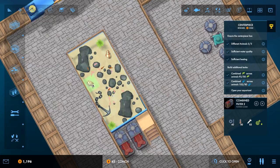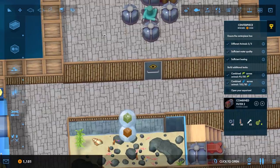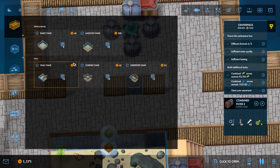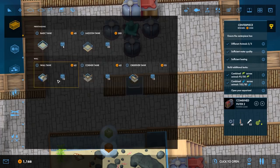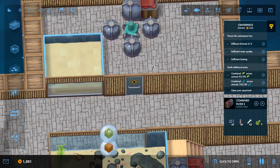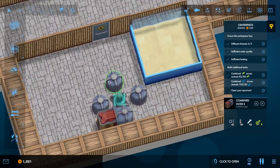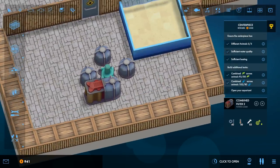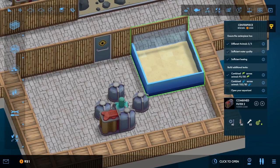Let's go back to decorating this. We want an anchor, a shell, and a conch. Now we could open our aquarium, or we've still got some money. Let's make a singular wall tank and get it going as well. We'll need a little bit more space to walk behind. We might have to rethink how I place everything down, but that's okay.